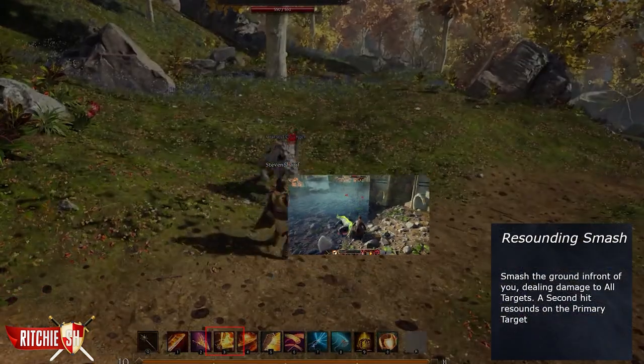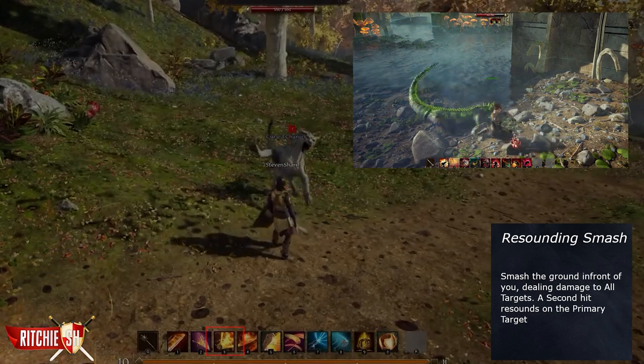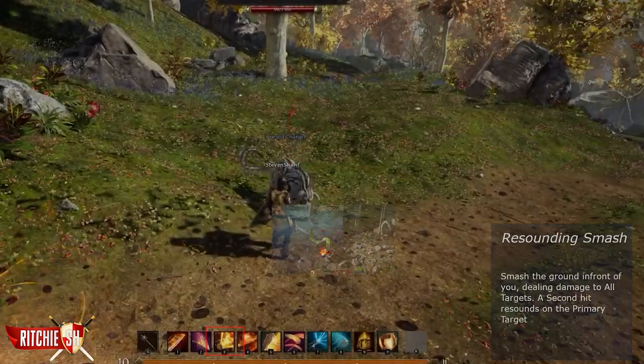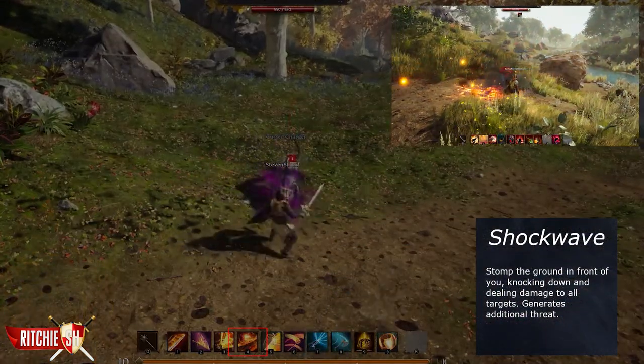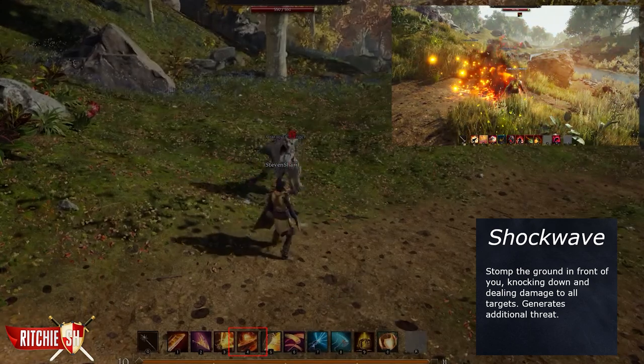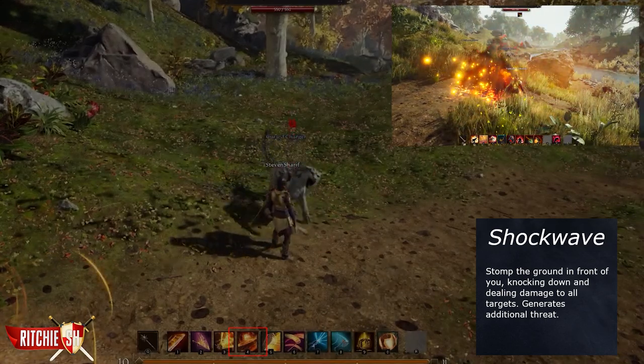Resounding Smash smashes the ground in front of you, dealing damage to all targets. A second hit resounds on the primary target and generates additional threat. Shockwave has you stomping the ground in front of you, knocking down and dealing damage to all targets. It generates additional threat and can be upgraded to do damage over time in the affected area, along with increasing the damage.